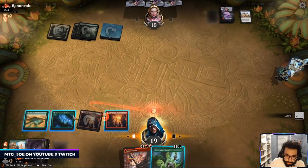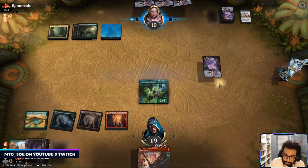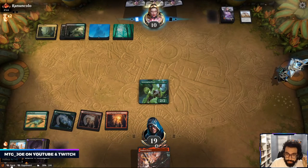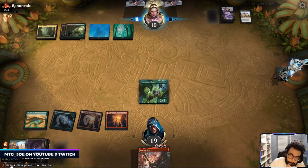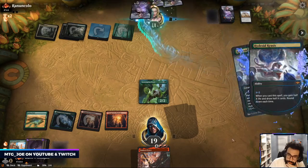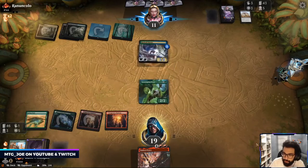We'll take that — that's a good one. Collected Company would be really nice here. This might be Nissa. Just Crisis. So we have two creatures in our graveyard.